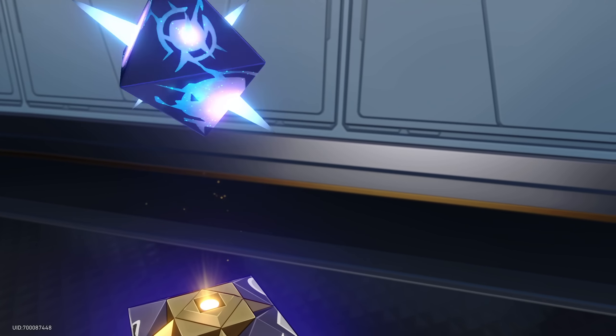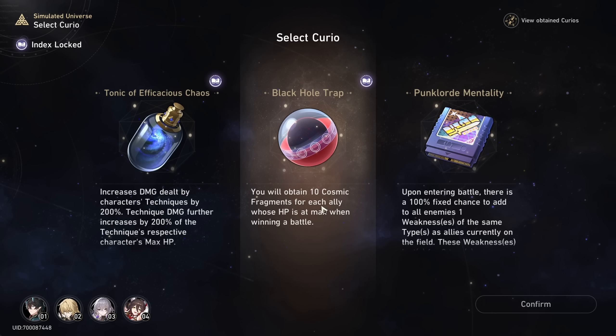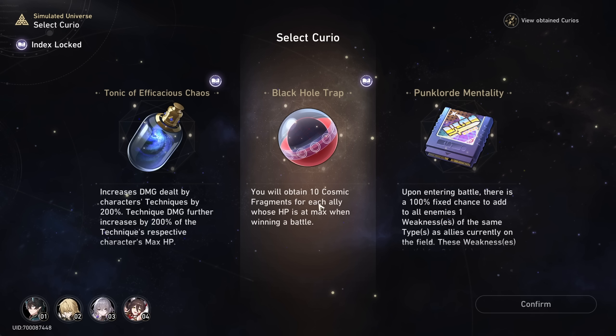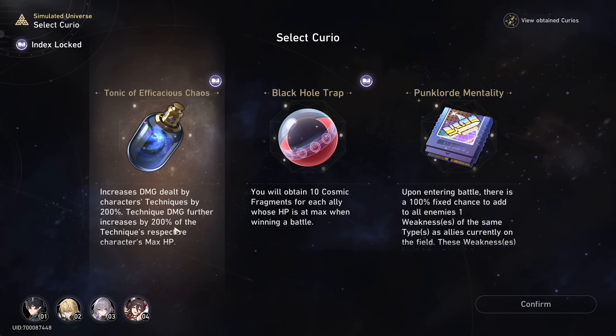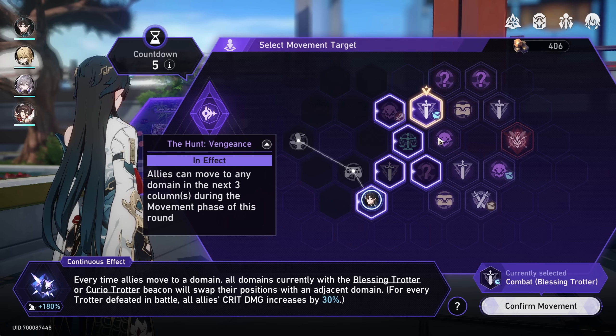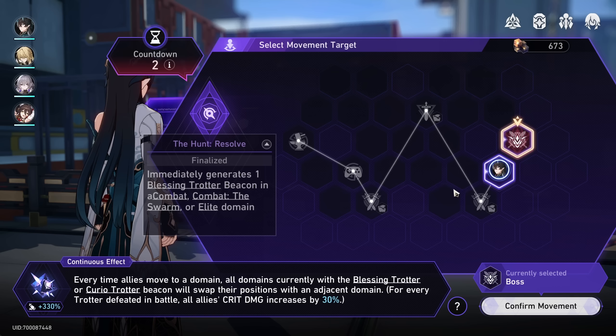Oh no, the Trotters are actually moving! That's very annoying. Oh, black hole trap sounds insane. I think my allies will mostly be at full HP with Luocha on my team. We keep getting this vengeance die so we can jump all over the board. I do kind of want to attack the bug ones to get those new blessings. But wait — why do we have three Trotters here? So we've made it to the stage two boss.